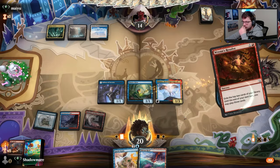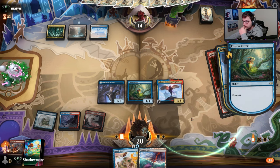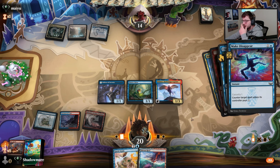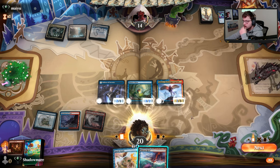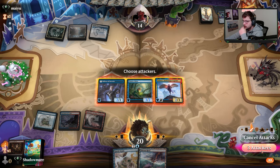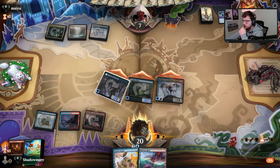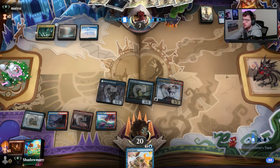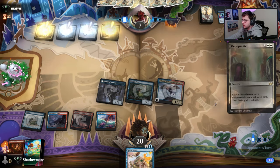Fire off the Rend Resolve, prowess coming in. The hard part about counterspells and being on the draw, but Depopulate is coming in.